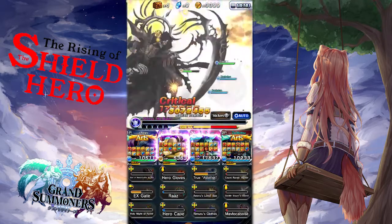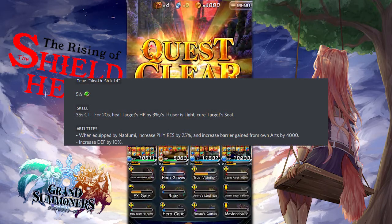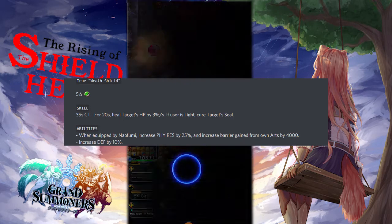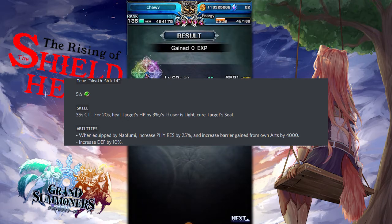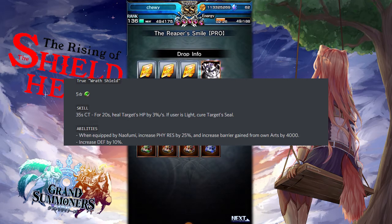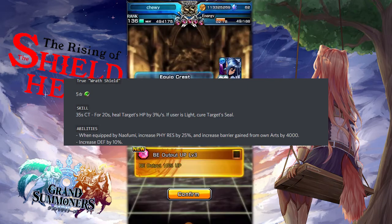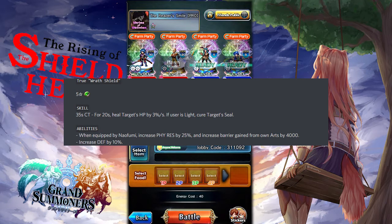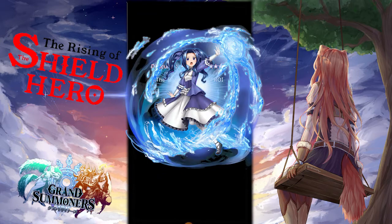He also has another true equipment that may come in with this update called Raft Shield. It's a 5-star heal equipment. Its built-in skill has a 35-second cooldown and for 20 seconds will heal the target's HP by 3 per second; if the user is light, it will also cure the target's seal. Its built-in abilities when equipped by Naofumi increase physical resistance by 25%, increase barrier gain from own arts by 4,000, and increase defense by 10%. Moving on to the next unit is Melty — she's a water human unit.